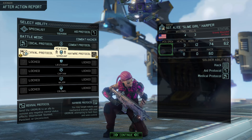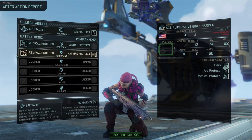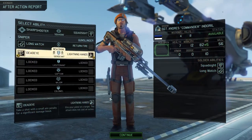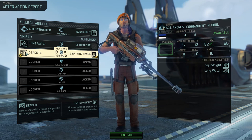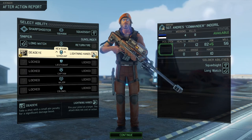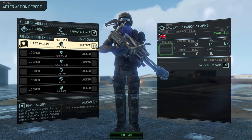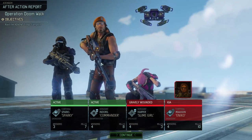You get a revival protocol, I think — yeah, that means it's possible to wake people up from being, you know... I think. Well, lightning hands — yeah, I'm taking that. Because that'll mean if I have a close-range person situation, you'll be able to take care of it really quickly.